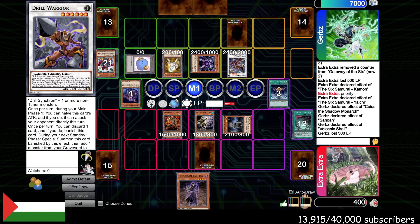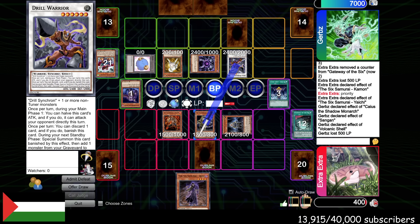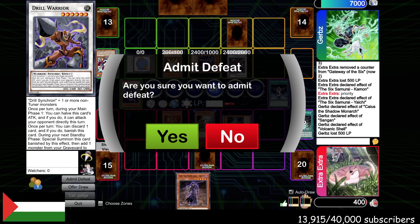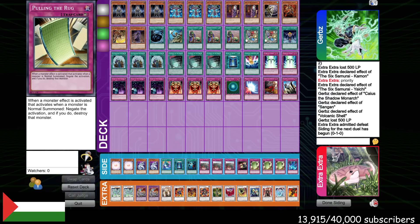We had to get pretty lucky to be in this game. We got this far and alas, it didn't come to fruition. It's crazy how much a tiny bit of momentum in Edison format can affect things. He's not even going to have Drill Warrior — that's so crazy. So we lost that one. Unfortunate, but it does happen. In the post-board game versus this deck, we have a lot of good tools — Pulling the Rug stops Caius, Debris Dragon, and Volcanic Rocket. That's a pretty good card.